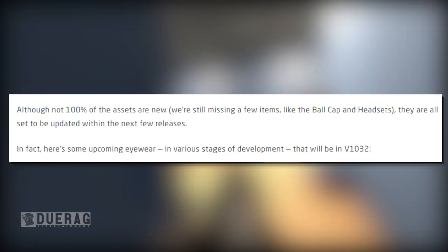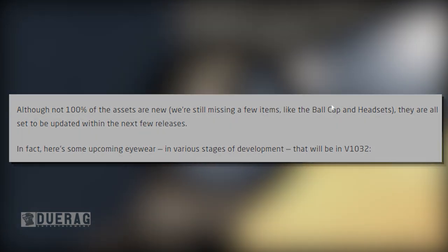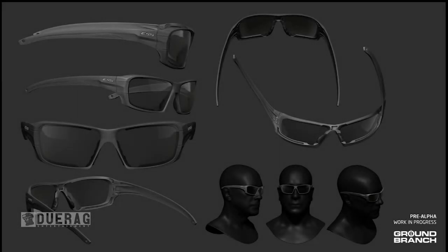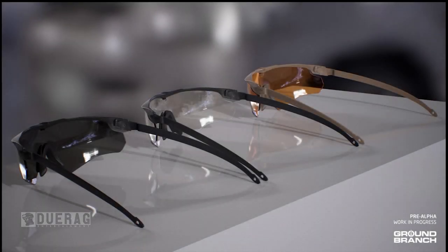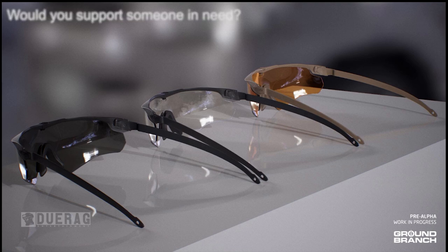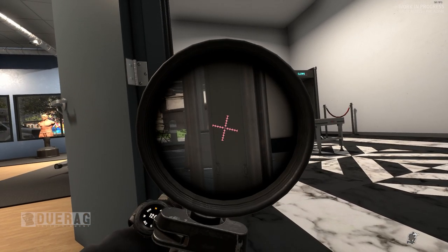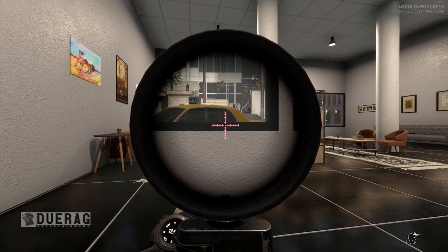Here's some upcoming eyewear in various stages of development that will be in version 1032. There are ESS Profile NVG goggles — high poly model — some ESS Roll Bar sunglasses with a model showing how they look on the face, and ESS Crossbow Suppressor eye shields — low poly textured models. Underneath the pictures it notes that these pretty renders are created with complex rendering tools and will not look as good in-game due to dynamic lighting, resolution, graphic settings, and other engine realities.